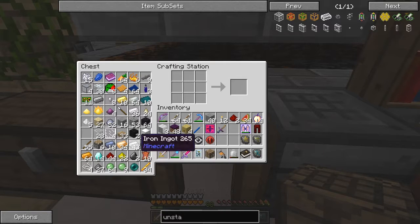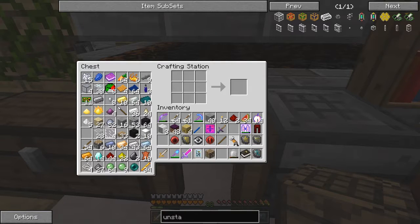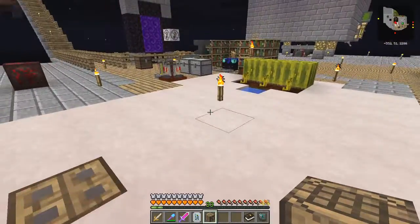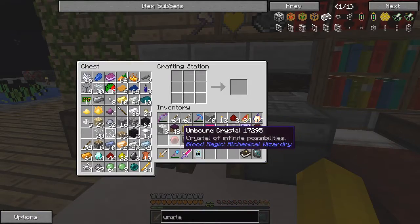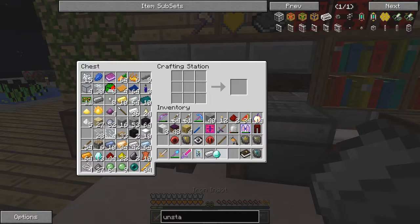I need a stick - one stick. I don't think I'll have a problem doing this. So let's take this table and put it here. Note: you do die if this thing explodes, so we need one diamond, one iron ingot, one stick, and of course the void sigil.